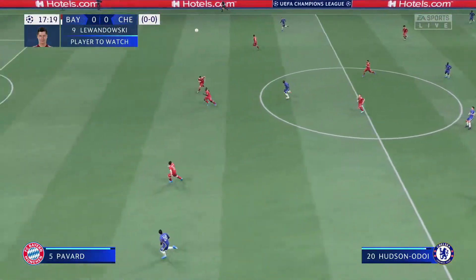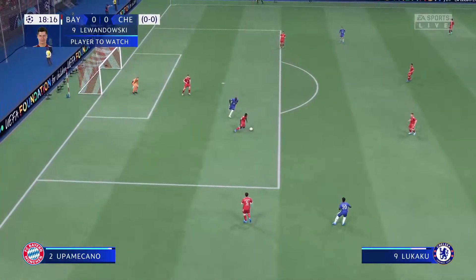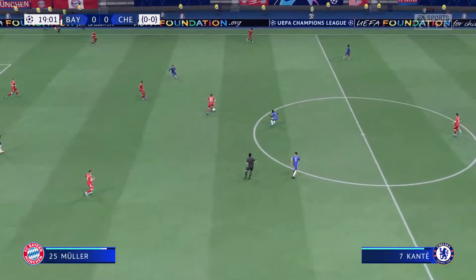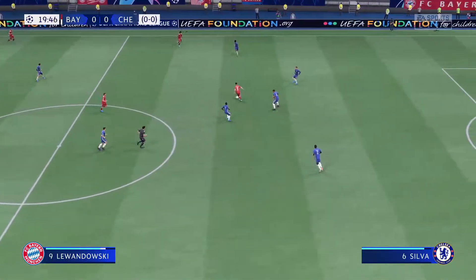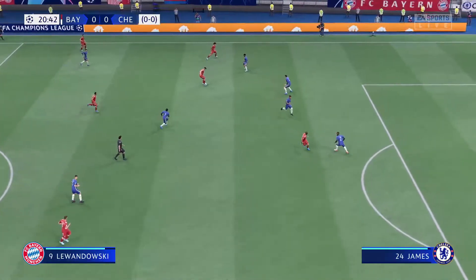As an opposing defender, you dare not take your eyes off Robert Lewandowski, even for a fleeting moment, Stuart. We know he loves linking up with other players, but it's when he's in and around the penalty area that he's at his most dangerous. When he plays little one-twos around his marker and then plays the next forward pass into a runner, he could be the key to unlocking this defence.